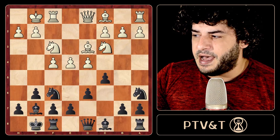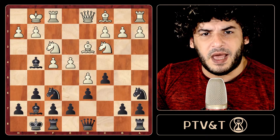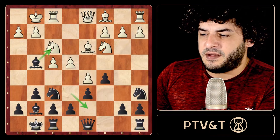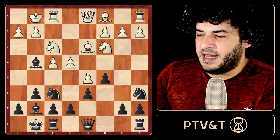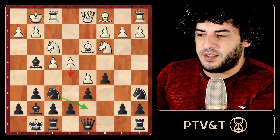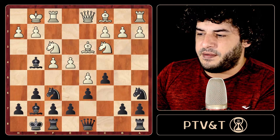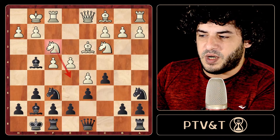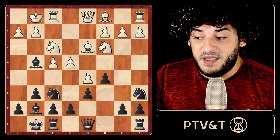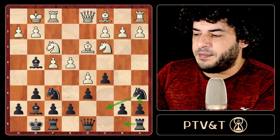The main line was castles, c5, d5, and here I showed you the bishop on g4 plan — we blow up the knight and play knight on d7. The idea is to make e5 really hard for White to play. We have the knight and the bishop preventing that break, so it's a normal plan: put our pieces preventing e5, then play knight on c7, rook b8, a6, and b5.